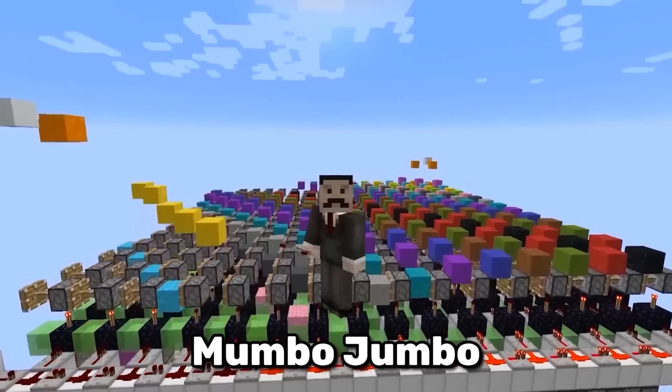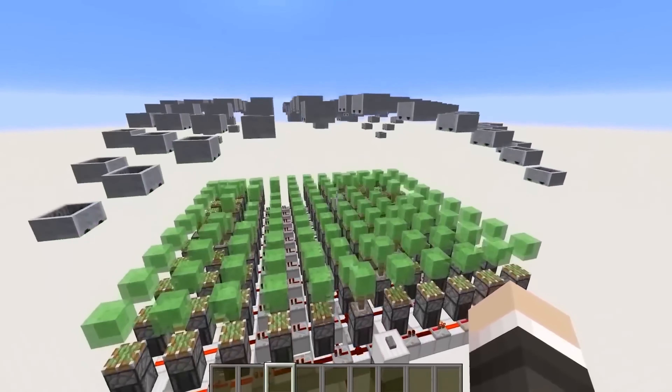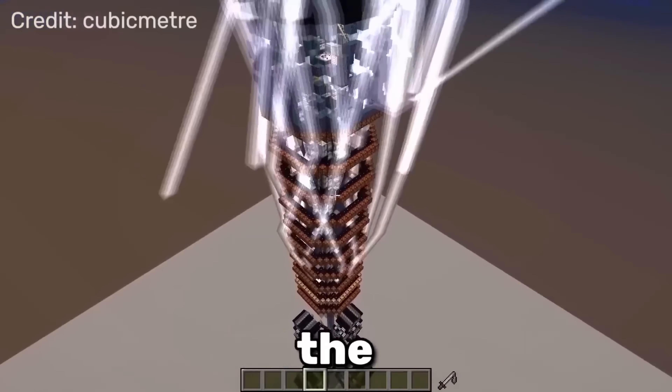This is called a wave machine. Mumbo Jumbo took it to the extreme, designing several different patterns using minecarts. The wave machine is fairly complex, but we're just scratching the surface.